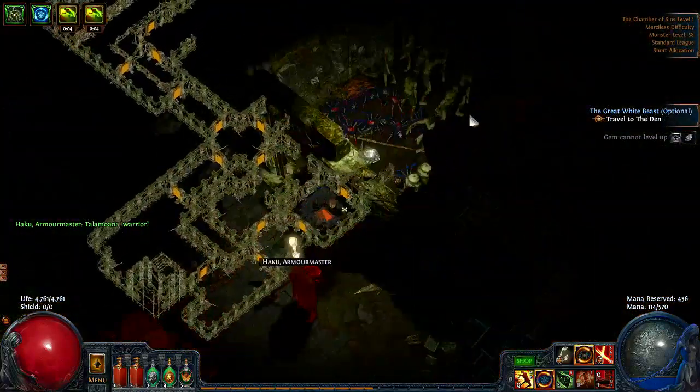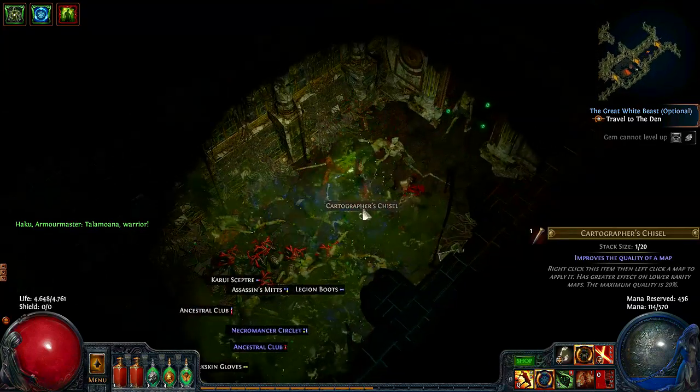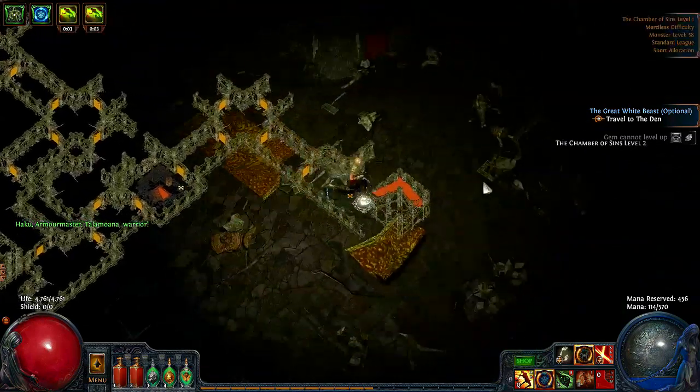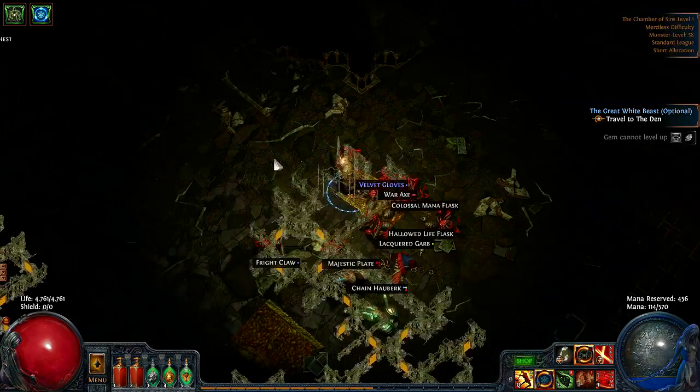The next area is located in Act 2. It is the Chamber of Sins level 1. The reason you should farm this area is because of its guaranteed spawns of blue or magic monsters. These monsters will always spawn in a triangle formation which is dependent on the entrance to level 2. As you can see on these pictures the magic monsters will spawn in different locations depending on where the entrance is. Besides, it's not too uncommon to find even more packs of magic monsters when farming the Chamber of Sins level 1, thus making this zone ideal for farming.